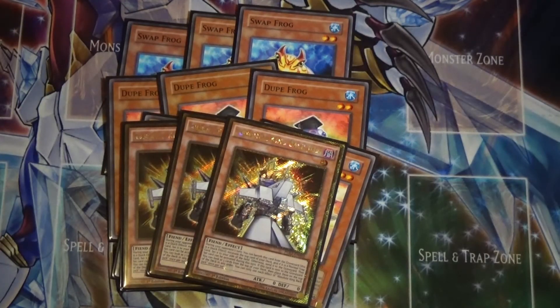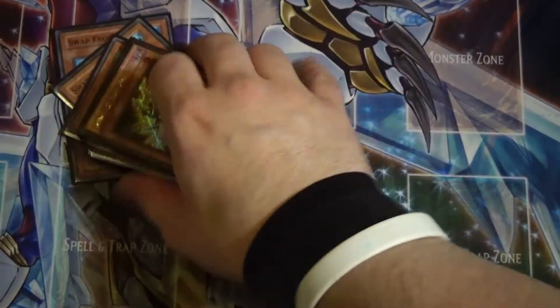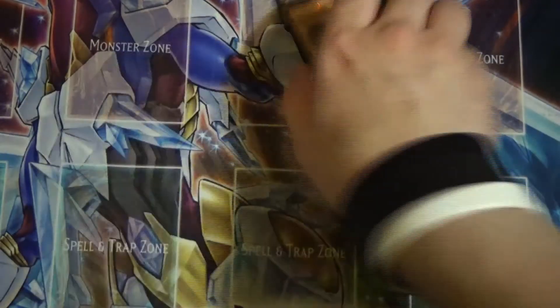The last monster is the tech choice: triple Absolute King Back Jack. When he's sent to the graveyard, you can look at the top three cards of your deck and put them back in any order. His other effect is that during your opponent's main phase, you can banish this card, reveal the top card of your deck, and if it's a normal trap you can set it and activate it that turn. He's actually insane — you can instantly trigger him just by summoning Link Kuriboh.